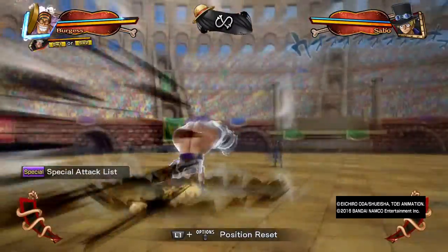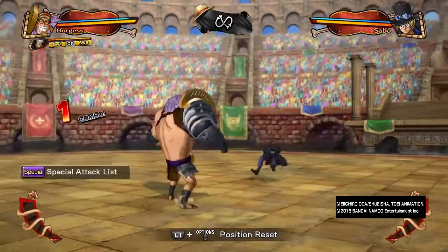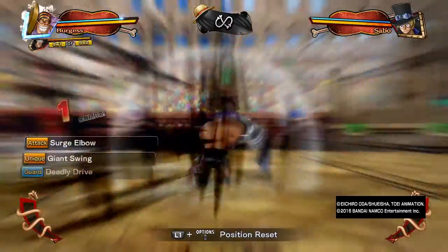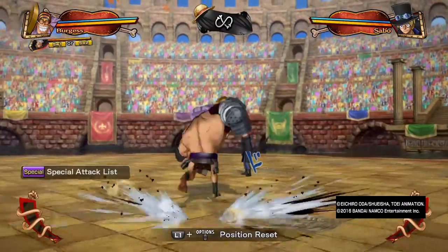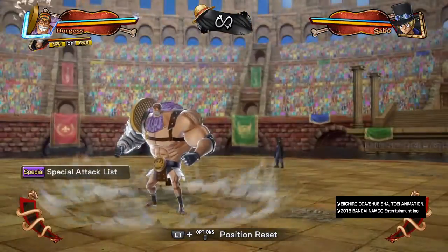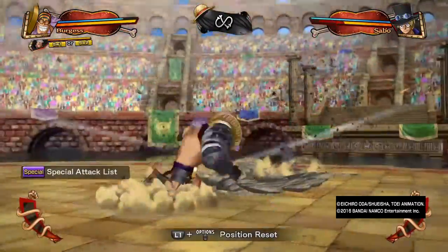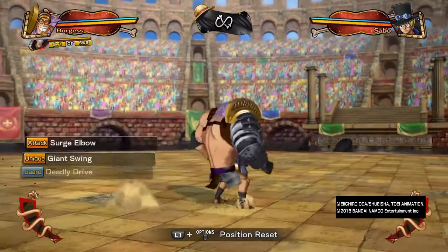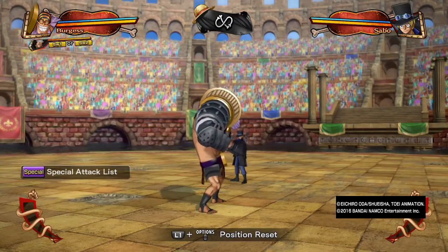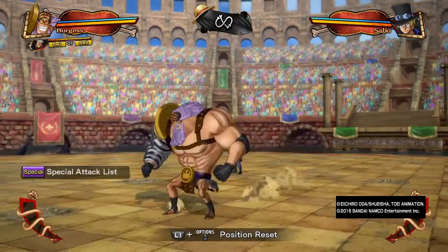For his special movement, it's a projectile-immune running attack. When he does this he's immune to projectiles — he does take armor damage during this phase. He can cancel his running attack at any time into the special movement. His running attack is a running punch that does a tankbuster. The special variation gives you extra distance, so you can dash from one end of the screen to the other and punish into Deadly Drive. You always want to use Deadly Drive in some way — it's your way of delivering pressure no matter who the opponent is. Burgess doesn't care about Logia characters because of his unblockables.